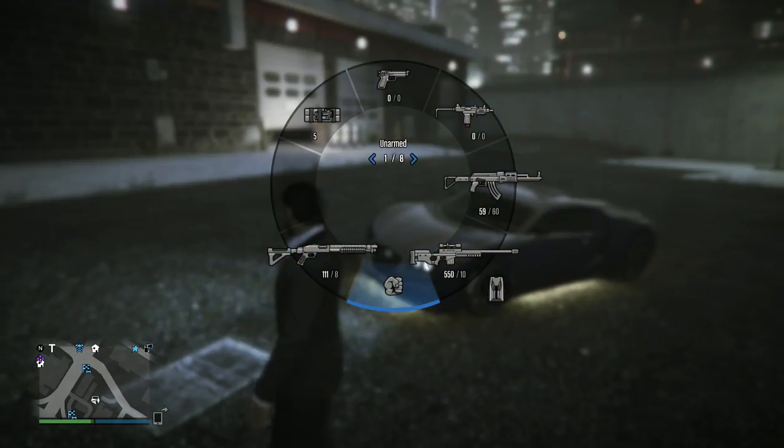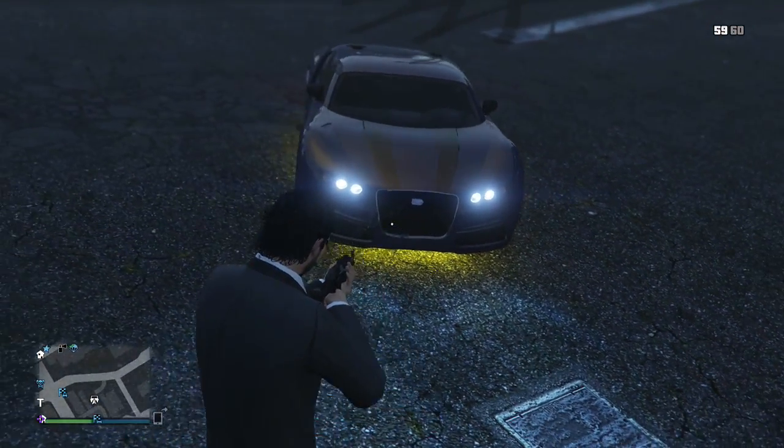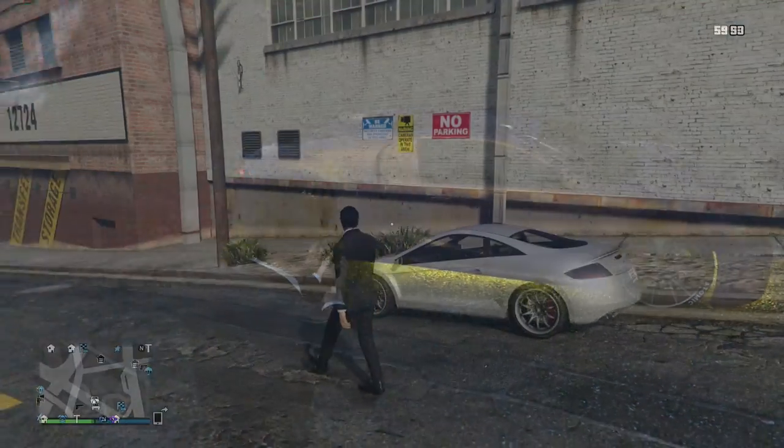And if you do it correctly with the correct timing, which trust me, it's really not that hard to do, you'll see that the neon underglow lights do stay on and you're outside of the car.